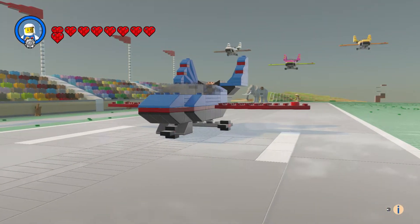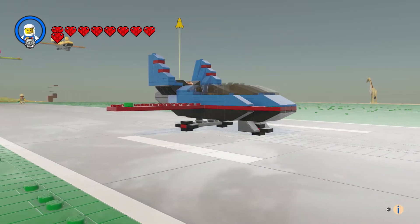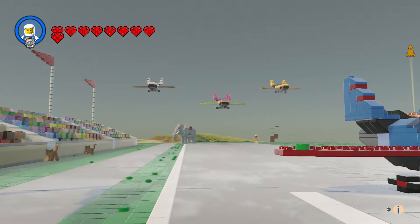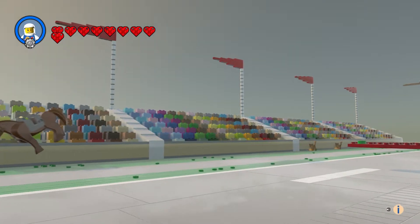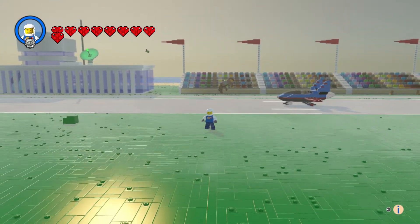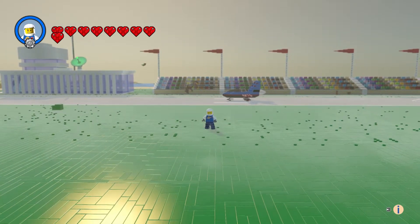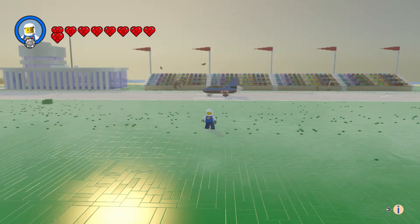Let's go like this and take a look at it from first person. I've got some more stunt planes in the air — nice crowd. Let's go out here, I just want to see a kind of big area of it. Yes, that looks good.